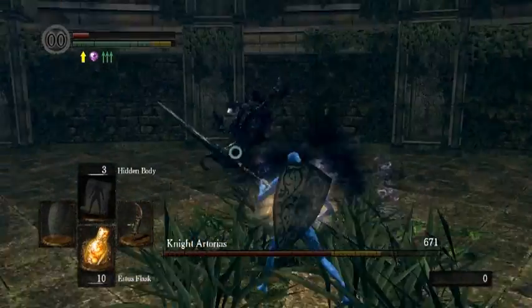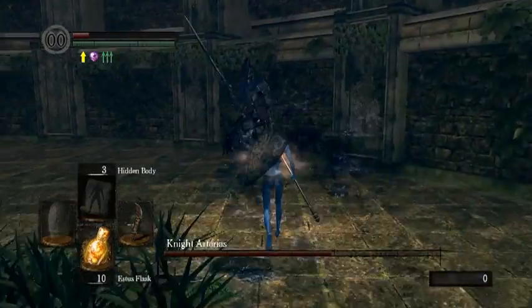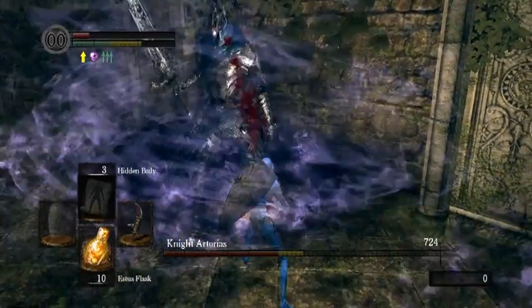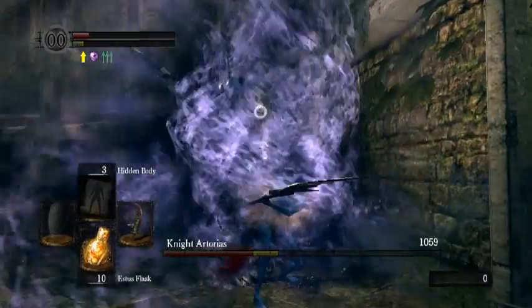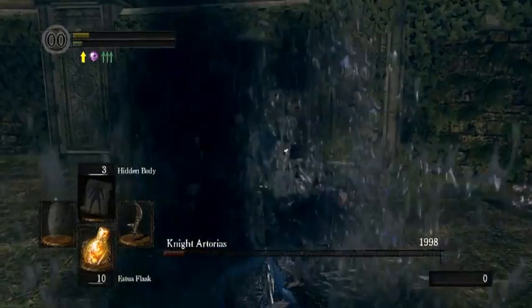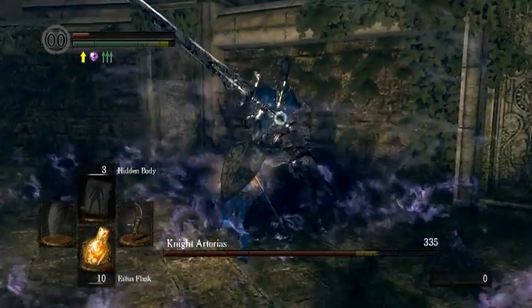Now you really want to make sure to actually get a stagger successfully: do the third hit, dodge, and then do a fourth hit. Because if you just try to do a random fourth hit, a dangerous thing can happen where you just get killed like this. Don't fish for that fourth hit — make sure to dodge then do it.